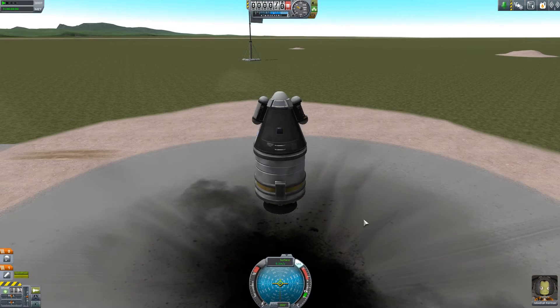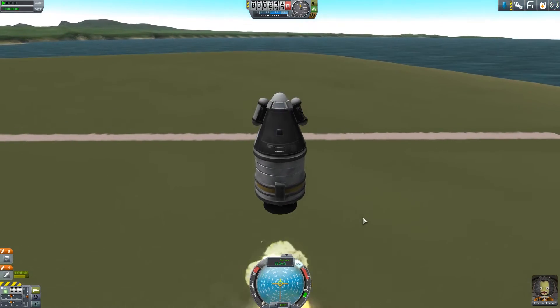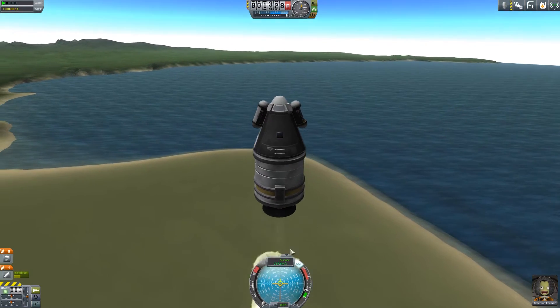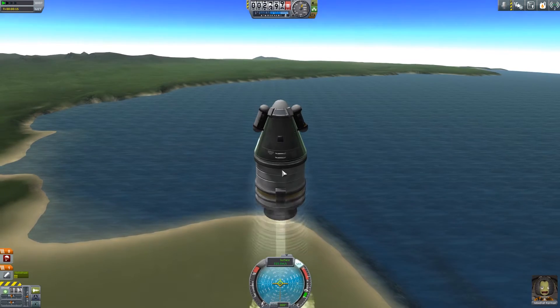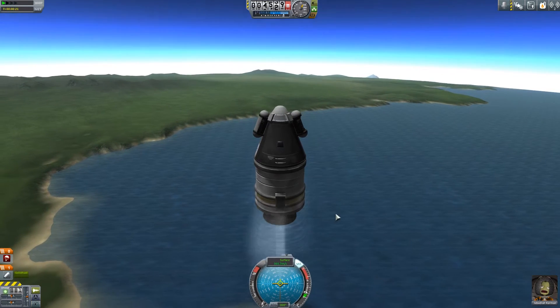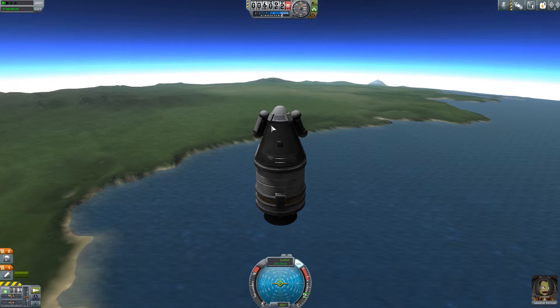Five, four, three, two, one — launch! We're going up and doing alright with a good steady speed. You don't want to go too fast — we're probably going a little too fast because we're building up a pressure wave, which isn't the most efficient. There we go, our rocket is fully spent and we're still rising.